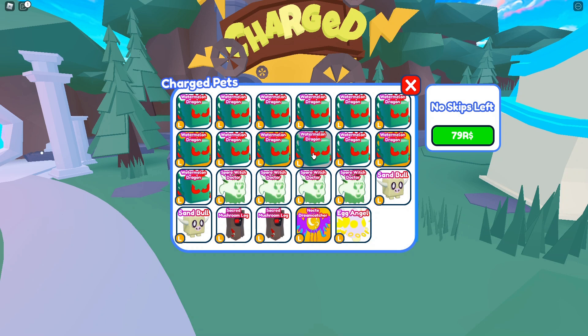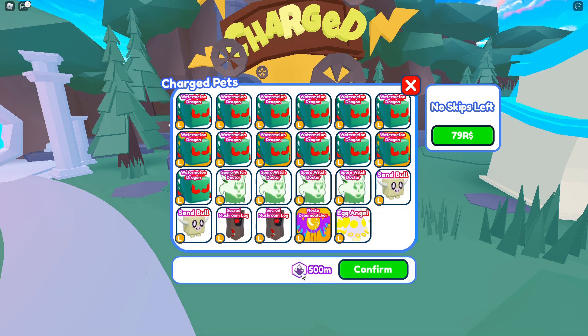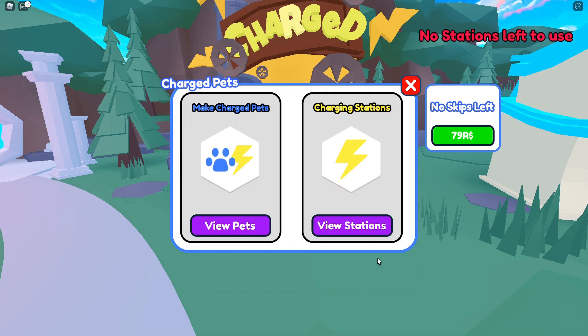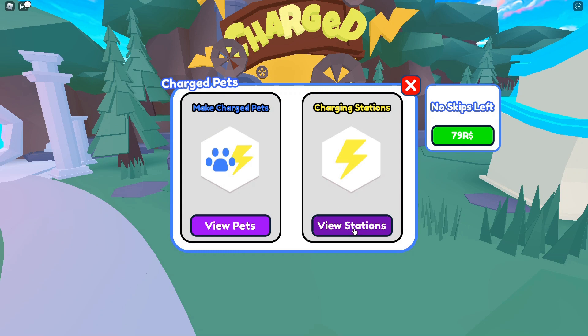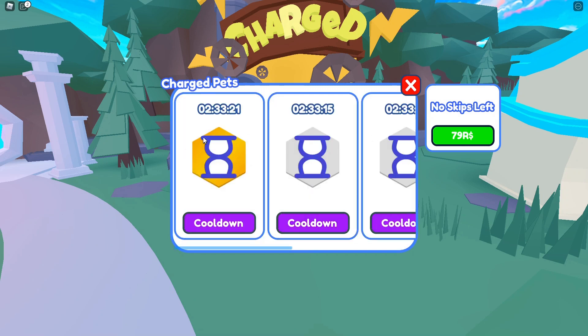All you do is click on a pet and it shows the cost down below. A normal legendary costs 500 million crystals, a shiny legendary is 1 billion crystals, a normal starlight is 2.5 billion crystals, and a shiny starlight is 5 billion crystals. Once you press confirm, your pets move over to the charging stations tab, appearing in slots. It takes six hours to charge your pets.